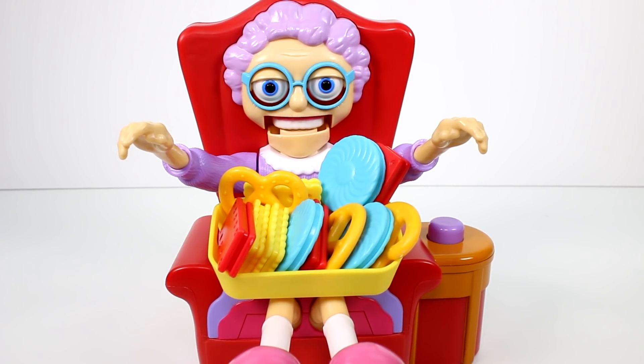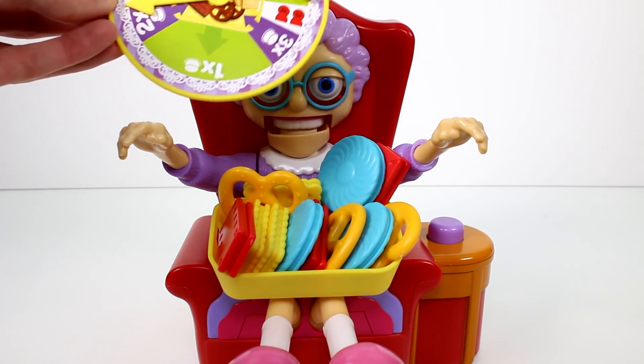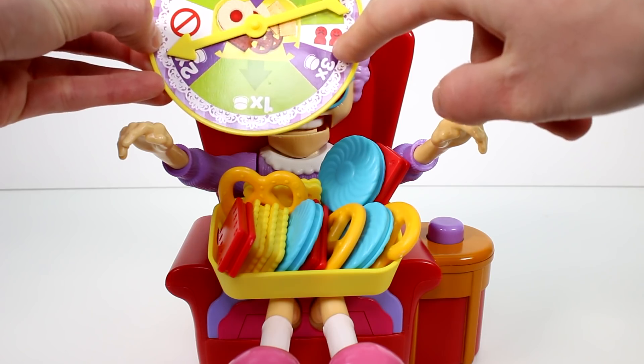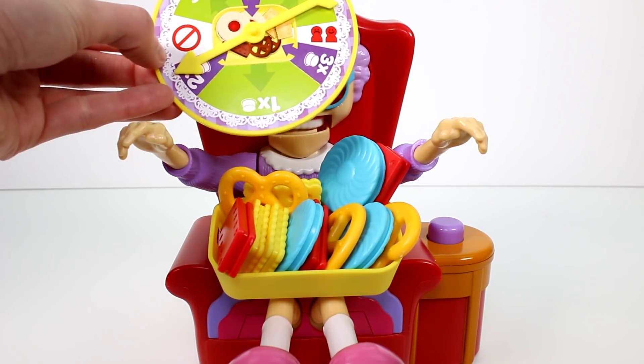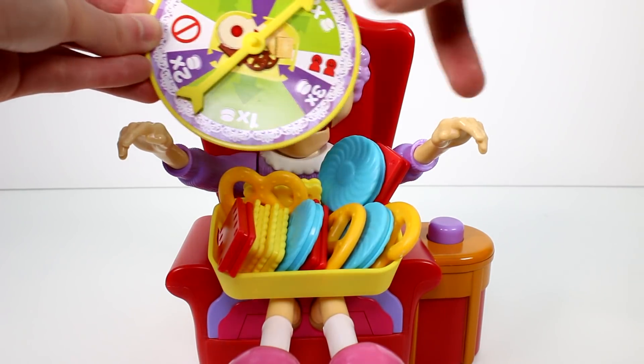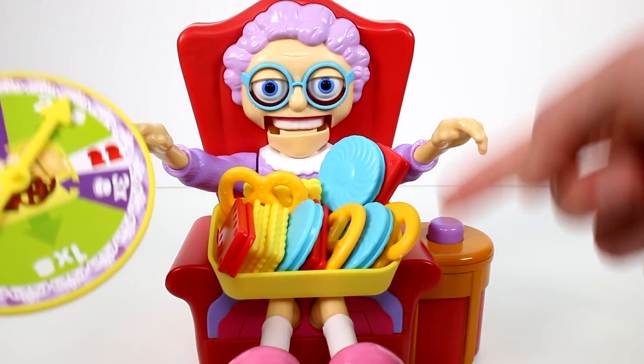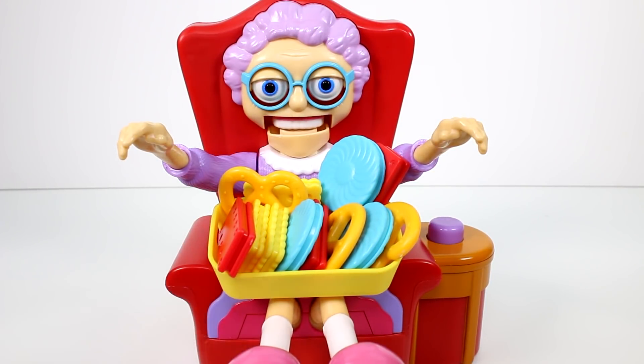And then whoever ends up with all four different treats wins. So we do have a spinner here. The skip-a-turn spinner is self-explanatory. If I land on this, I get to take a treat from Jenna. The green means you take a treat and then the number means you press the button that many times. The purple means you put back a treat and then press the button that many times. So let's go ahead and start — youngest player starts first.